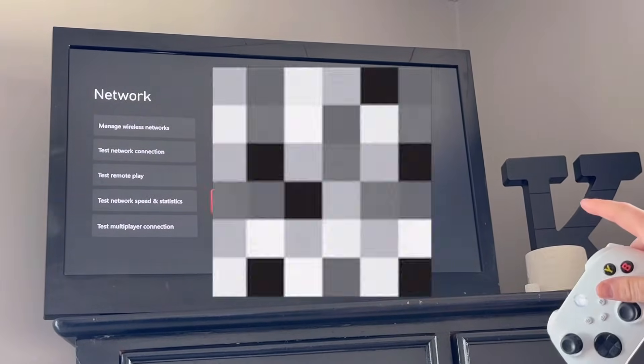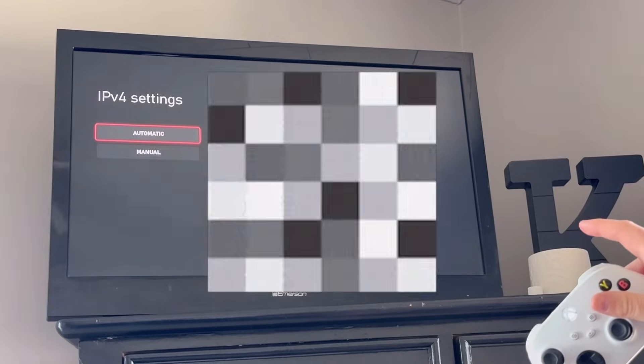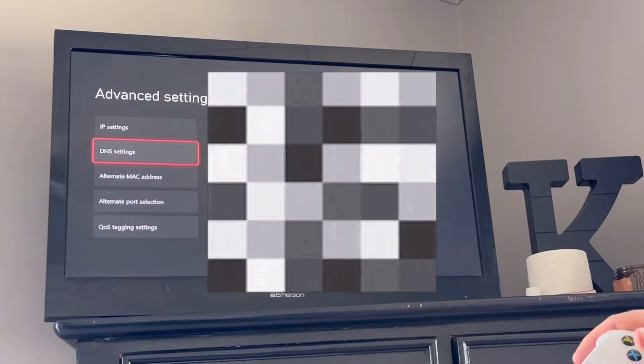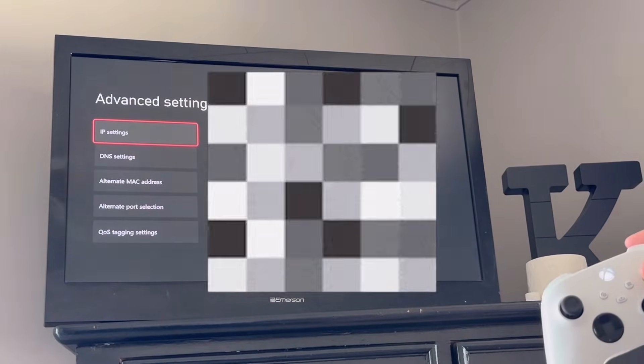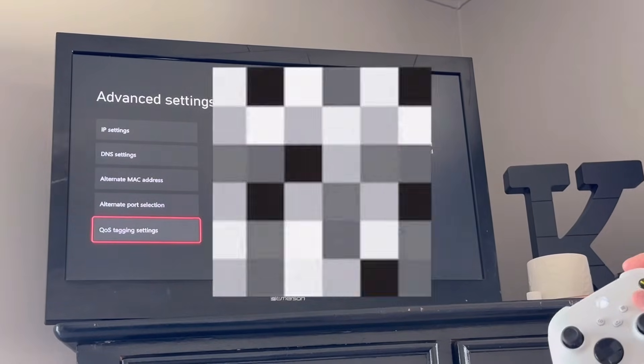Go down to Advanced Settings. Click on IP Settings and make sure that's set to automatic. Go down to DNS Settings and make sure that's automatic as well. Then for Alternate Port Selection, make sure that is automatic as well.